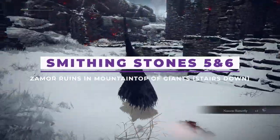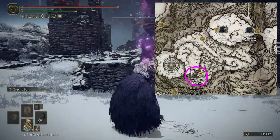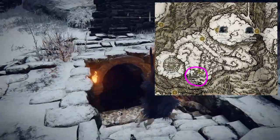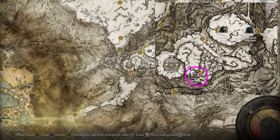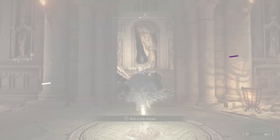For smithing stones 5 and 6, you're going to have to have beaten the capital to get to the Mountaintop of the Giants. Once you are here, you'll find a grace that is near some ruins. On the far side of these ruins is a not-so-easy-to-find stairway down, surrounded by some enemies. At the bottom of the stairway in the Zamor ruins, you will find the bell bearing we are looking for.